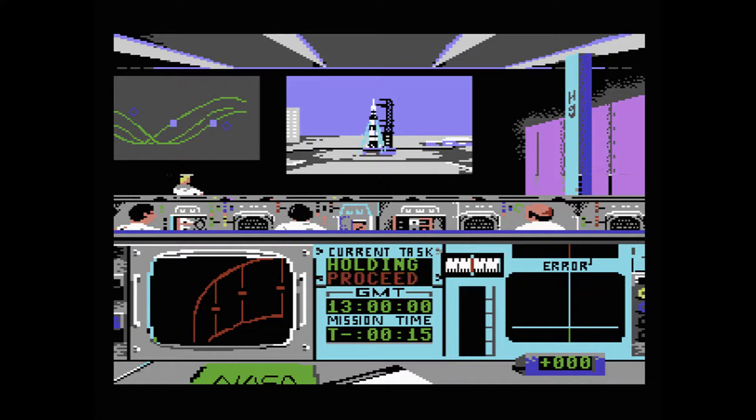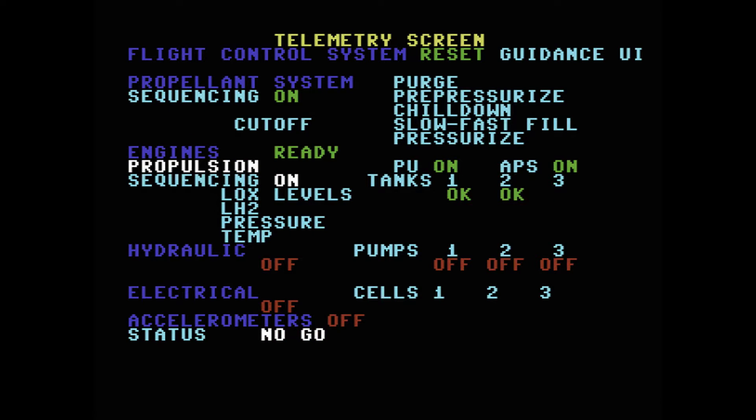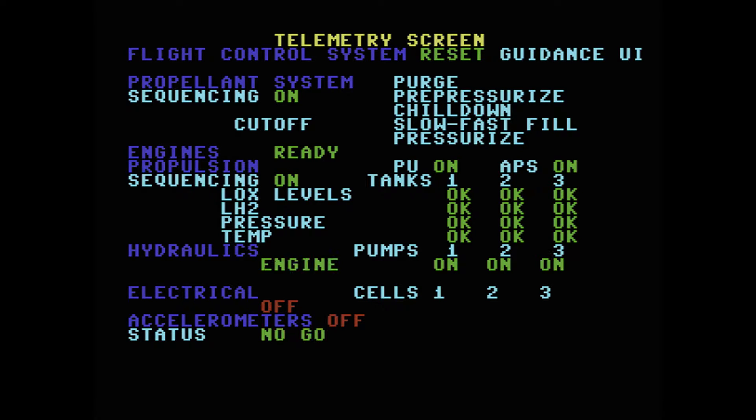We begin on the launch pad and it's our job to successfully launch from planet Earth and get ourselves into space. That is easier said than done because this game is quite difficult. At the start of the mission we'll have to manually turn on each of the systems in our spaceship, meaning turning on the main computer known as the flight control system, and turning on all the sequences in order until all of the lights go green. Sometimes we'll have to manually switch through different systems until we find the right system that we need.